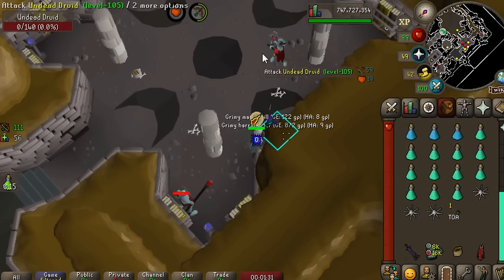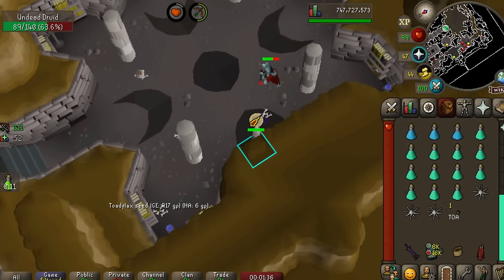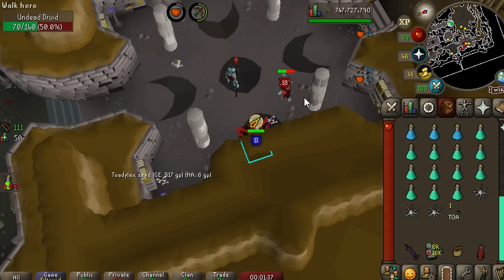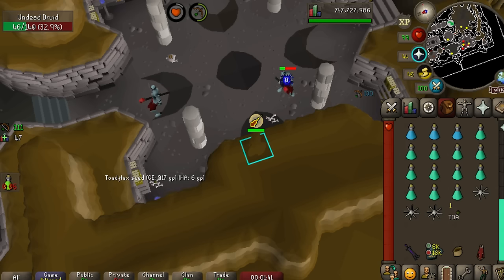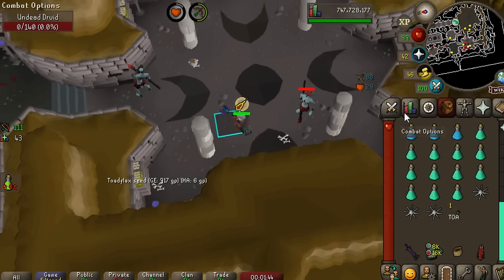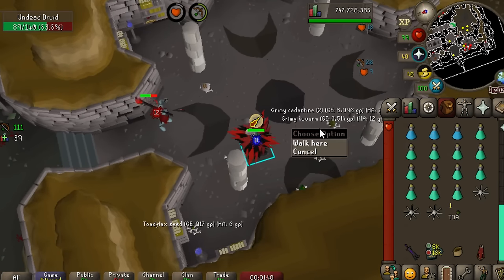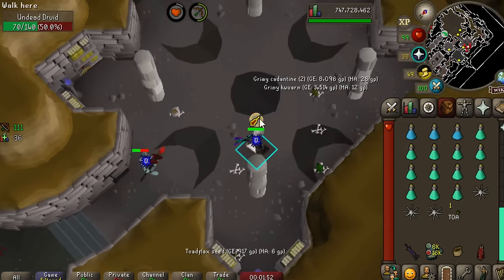Time for another weird collection log grind. We're going for the Mask of Renewal from the undead druids here. It is a 1 in 1,000 drop, but thankfully along the way we'll be getting a lot of nice herb supplies - toad flax seeds, wines of Zamorak, potato cacti, and such. These guys are undead, so the salve amulet and void is a great combo. It's 1 in 1,000, so this might take a while.